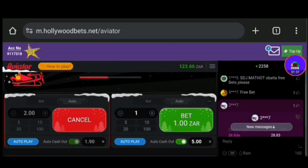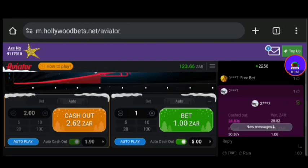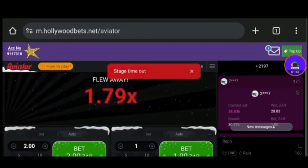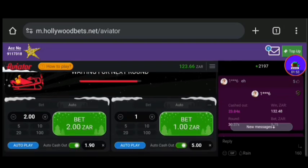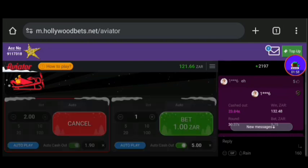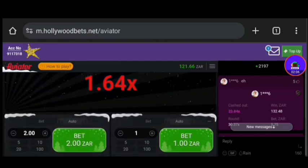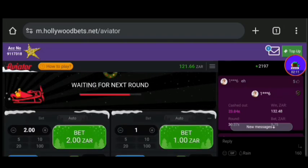If you win again you say 3 rand at 1.80x, win again 4 rand at 1.70x, just like that. Wait a minute — what's going on here? Stage timeout or whatever, what's happening? But yeah, I hope you understand. That's basically what you're doing. If you have any questions drop them in the comments. I think there's something wrong with the plane — let me try this again.